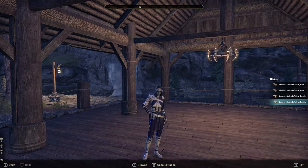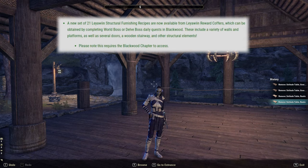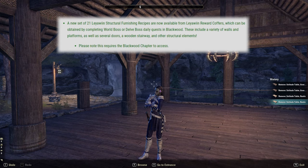Hello, PurpleRosa here and I'm on the public test server with the Waking Flame Dungeon DLC. There are some new furniture items and according to the patch notes, a new set of 21 Leowen structural furnishing recipes are now available from Leowen reward coffers, which can be obtained by completing world boss or delve boss daily quests in Blackwood.